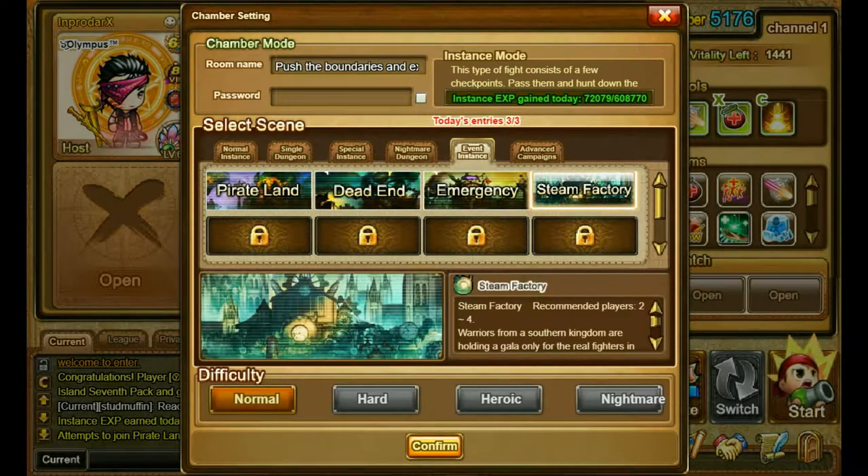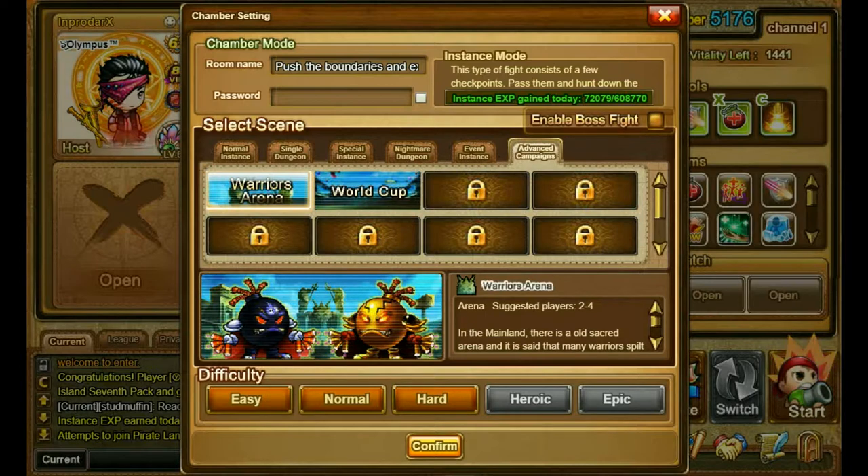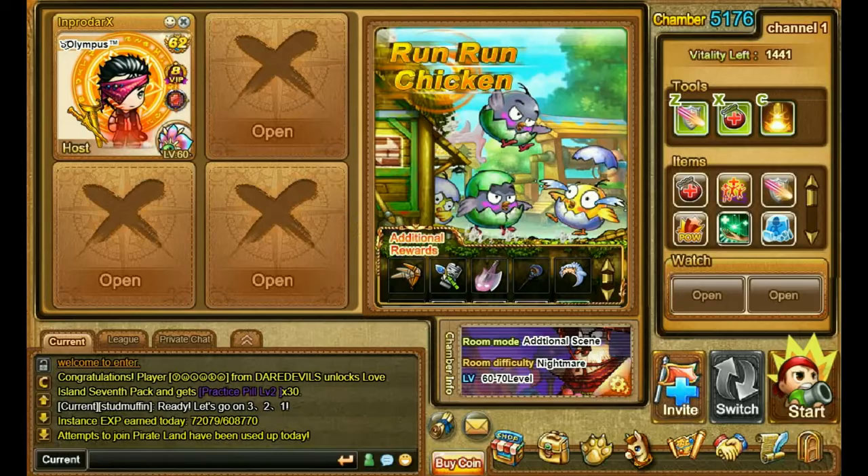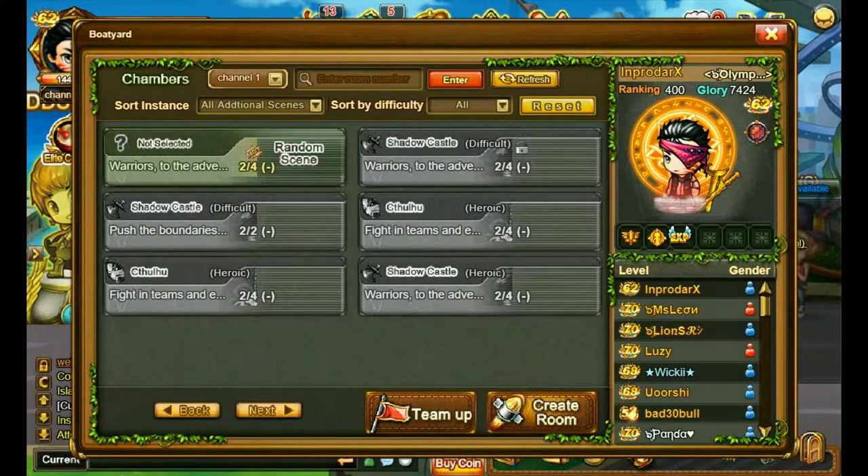Same goes for the emergency dungeon. Then we have the steam factory with normal, hard, heroic, and nightmare modes — and even the normal is freaking hard at my power level, so that's funny. Then we have the warrior's arena — oh dear — and here you need those tickets again to access the specific thing you want to play, and these ones are hard as hell.